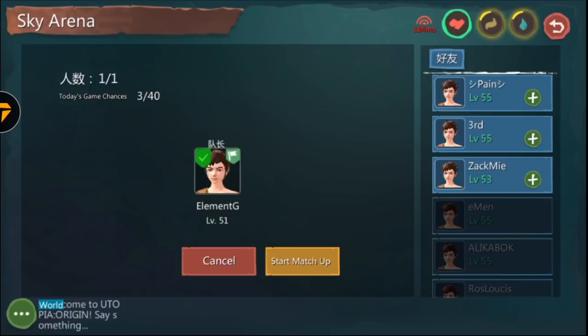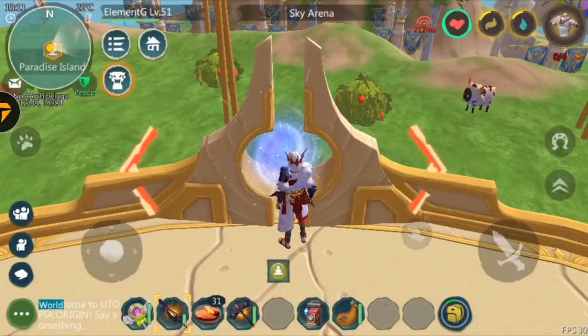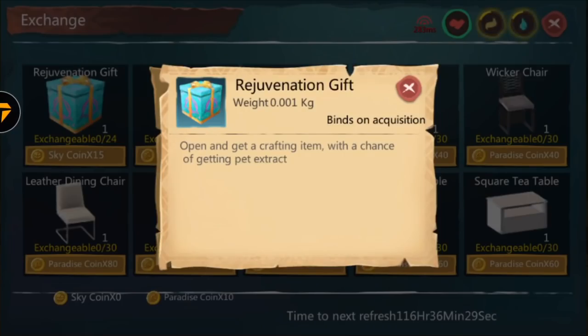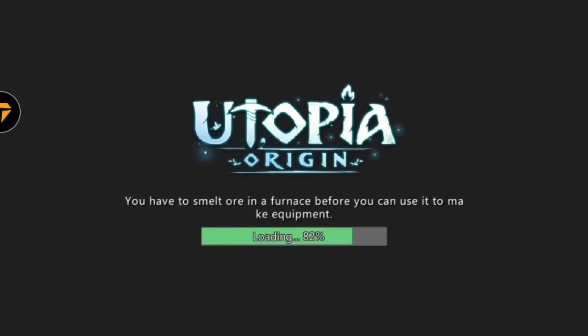Once you click on it you will tap to prepare to start match, and voila, it'll be finding a match for you. I'm not gonna be finding a match right now because I'm trying to show you guys something. The next thing you can do is go to the Sky Shop — after winning each match you'll be earning one Sky Paradise coin or Sky coin, which you can use in this shop to buy different types of items, merge stones packs, etc.